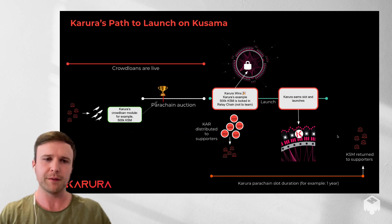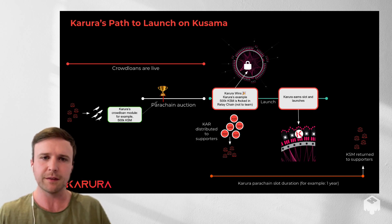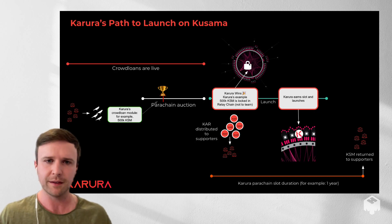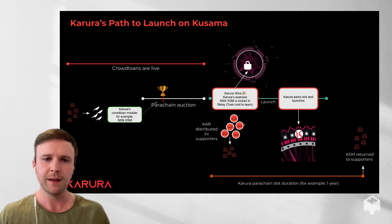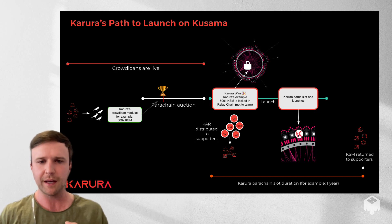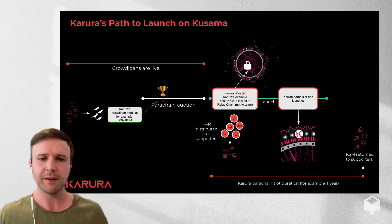Here's a full walkthrough of the whole process. Users contribute KSM — in this example to Karura, 500,000 KSM. Karura wins the first slot on Kusama and begins its launch process. All the KSM crowdsourced in the crowd loan period is locked in the core Kusama relay chain, and KAR — the native token of Karura — is distributed to the crowd loan contributors. At the same time, Karura launches: the Karura stablecoin, liquid KSM staking, and the Karura AMM DEX all go live. At the end of the parachain slot, all the KSM is returned to supporters.